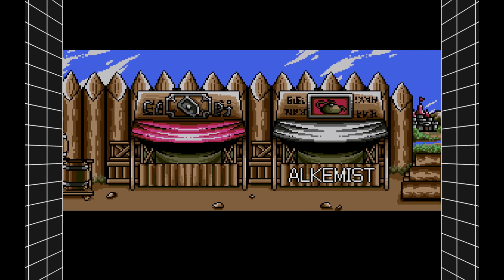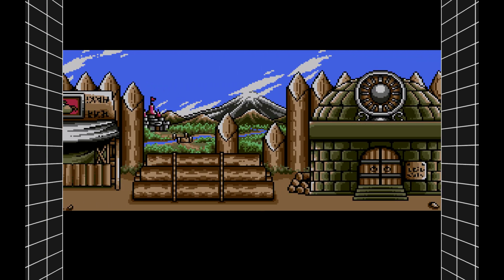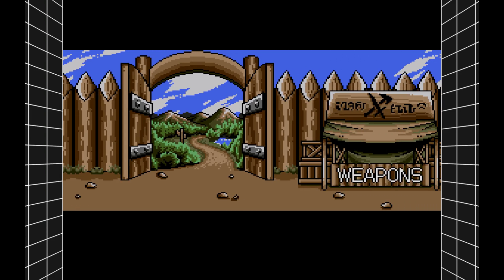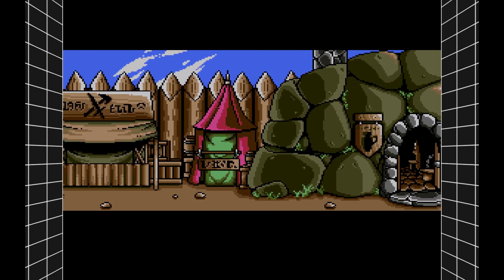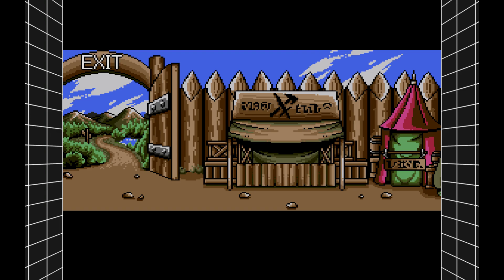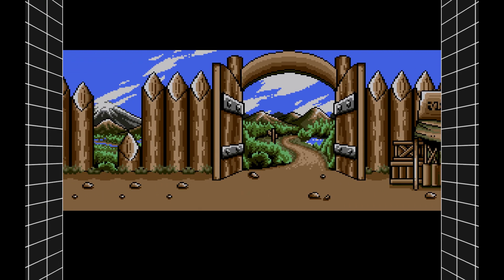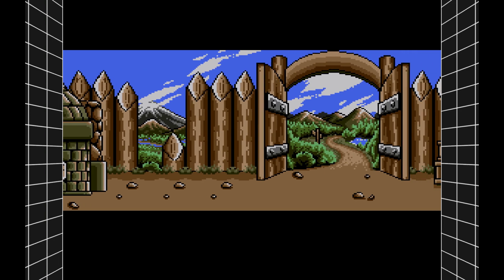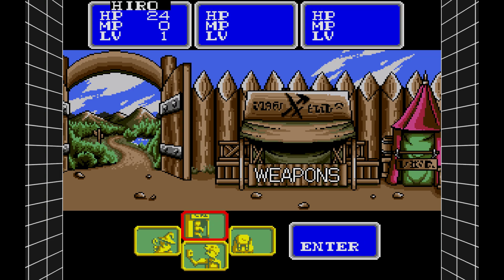The armor shop — we'll go there later. The alchemist — we'll go there later. The shrine is where we save our game. With 200 gold, we can buy a piece of armor and some herbs, or a sword. Let's just get a sword. A bronze knife is plus five attack; a short sword is plus ten. Let's get the short sword.